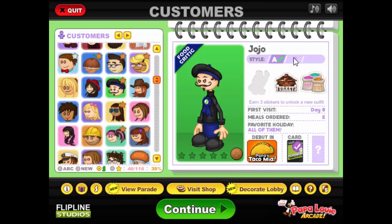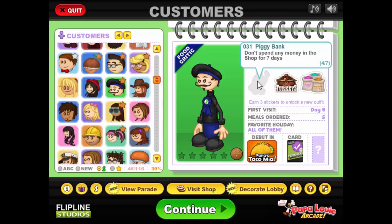He has an outfit, but he needs me to not spend money for seven days. Well, there's about to be a holiday — I can't not spend money.